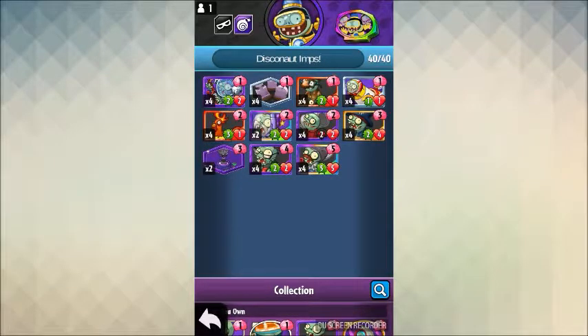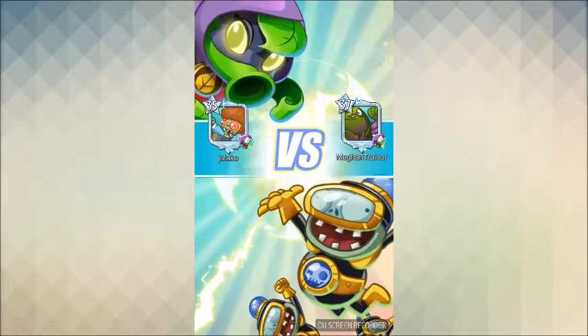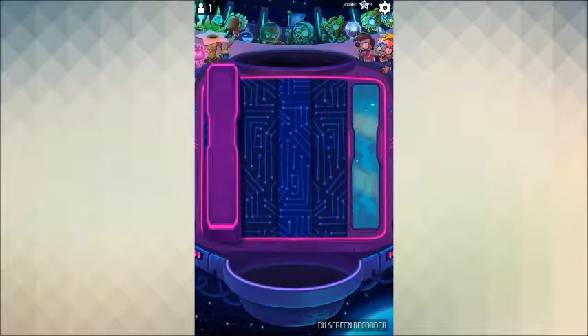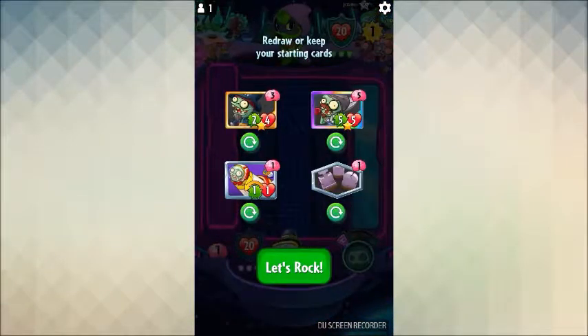I think it'll go two and one today, we'll see. Maybe it'll go three, maybe I'll play more or less than three games depending on how things go. We got a rank 35 Green Shadow Ultimate League player, probably running Chill Peas. I'm still hunting for Chill Peas — I didn't get them early access or anything. That's why I have Infinity as the 10x hero, we're still hunting.